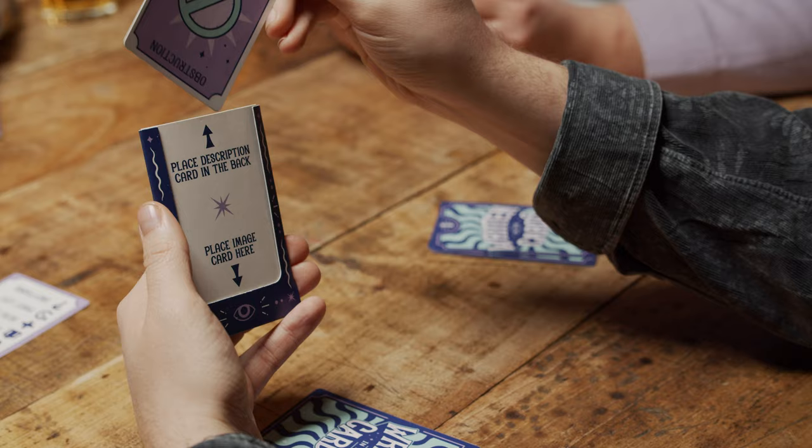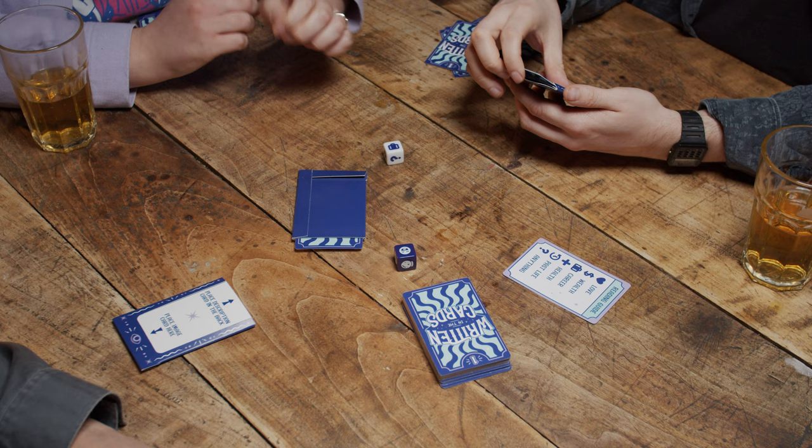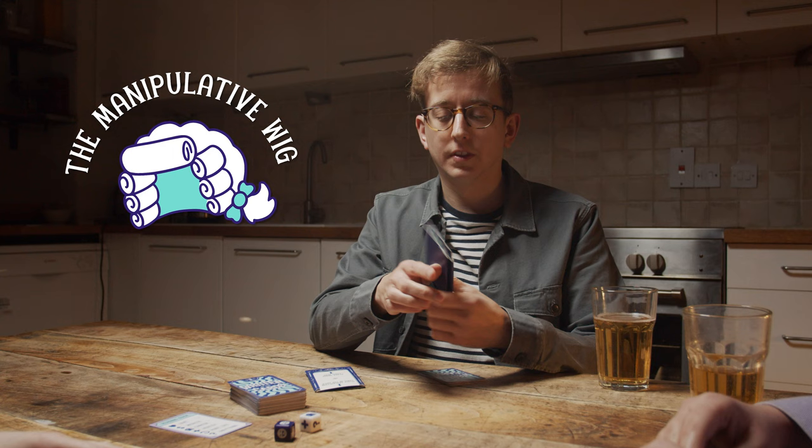To create your prophecy, place one of your cards in the back of your sleeve to show its description, like this. Then take another one of your cards and place it in front to show the image. When you're done, place your prophecy face down in the center.